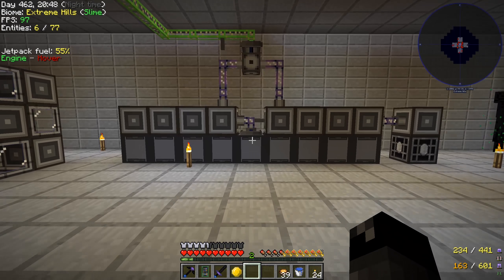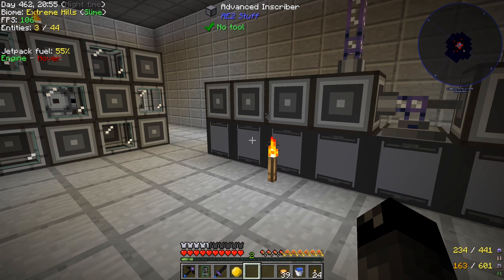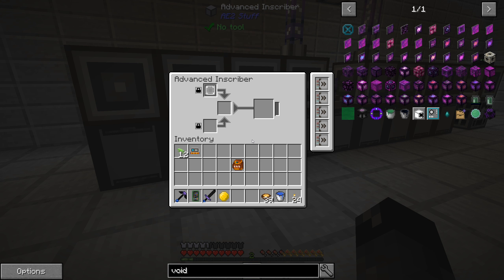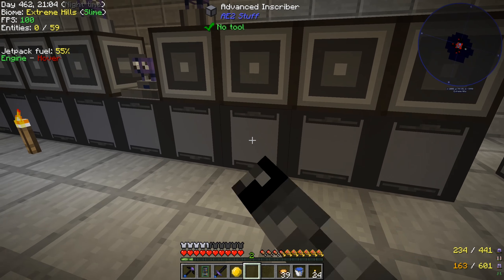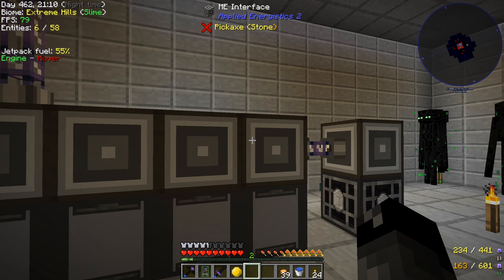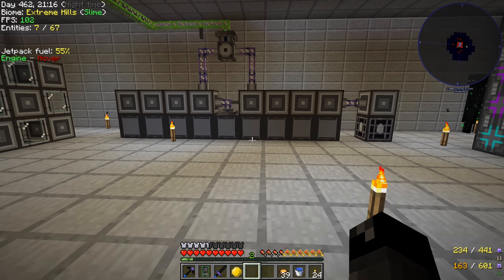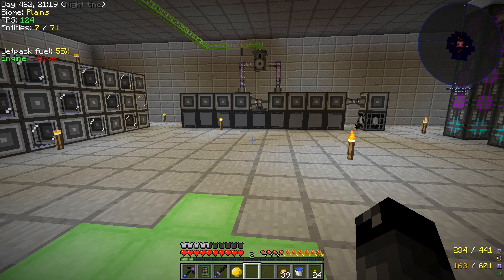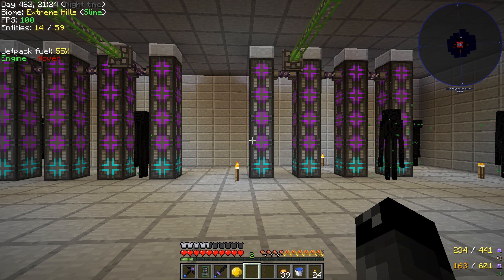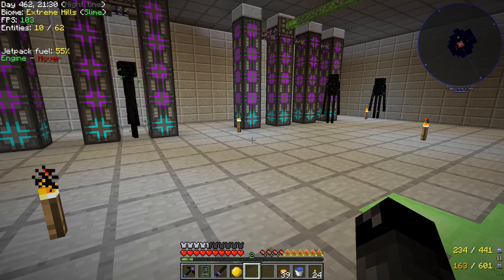We had set up these auto inscribers to make processors a while ago. I did expand this out and added in two more, so we have a total of three that are able to do silicons. And then we have three that complete the entire processor. Each processor has its own unique inscriber so we can make all three processors at the same time, which will help speed up things tremendously. We have all of our CPUs over here, which we can expand out and make bigger later should we need to.